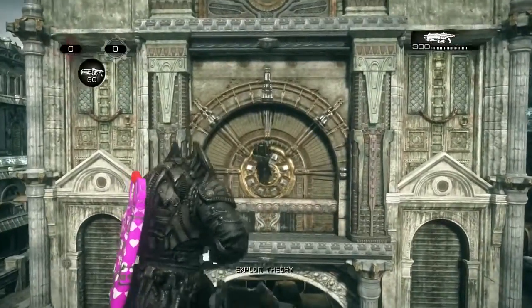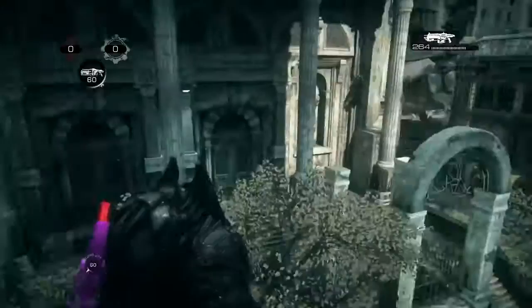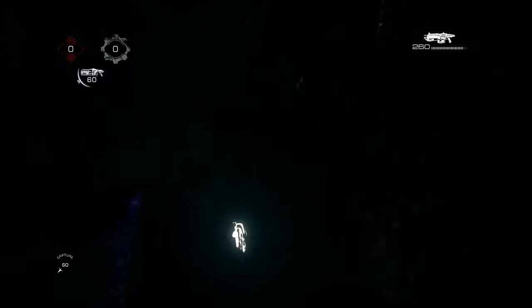Once up on top of the sky barrier you can explore everywhere on top of the map, including a little secret room inside the clock tower itself which is pretty cool to hide in.